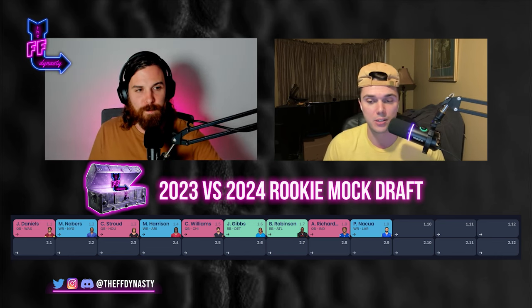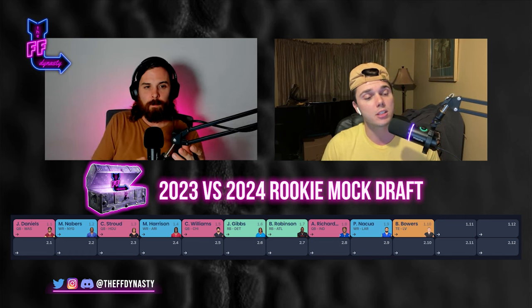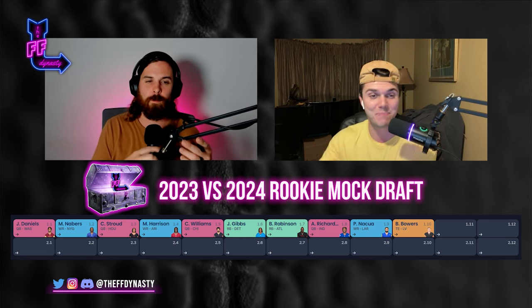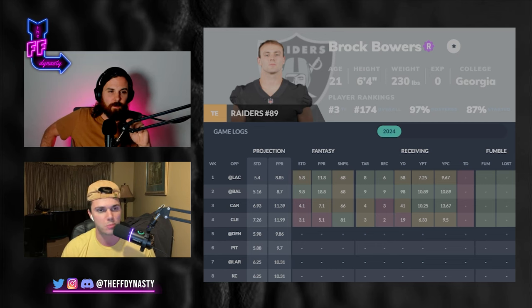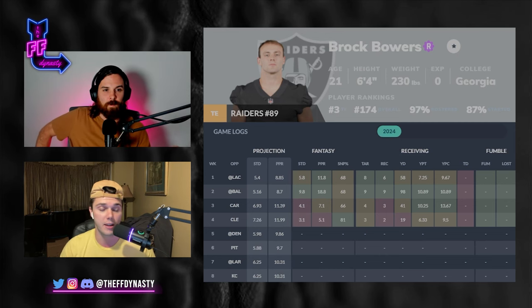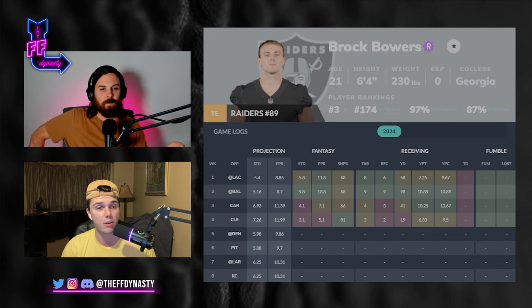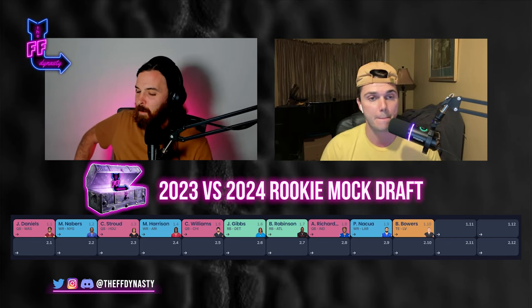At pick 110, the first tight end off the board — Brock Bowers. He's looked maybe even better than the prospect he was. Coming off his first quote-unquote dud week, the first three weeks were lights out — just 0.1 points away from being the tight end one for a few weeks. After this season, a lot of people will look at him as the dynasty tight end one. With the Davante Adams trade rumors, his target share could only go up even more.